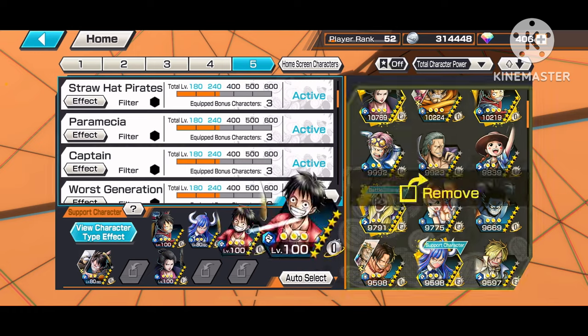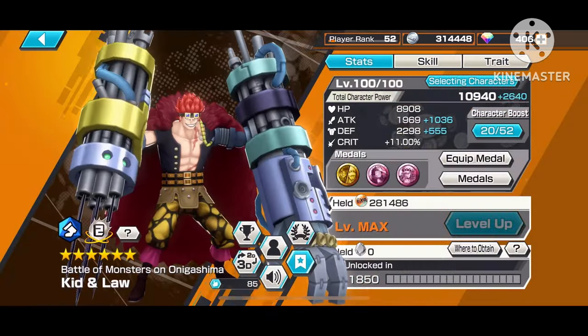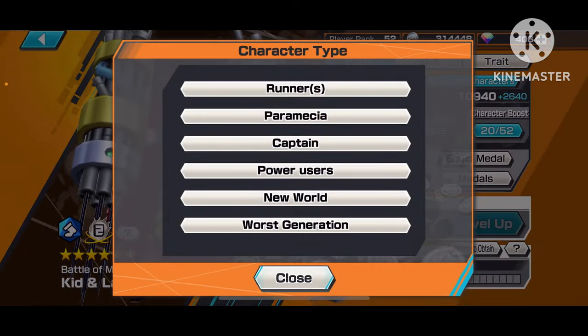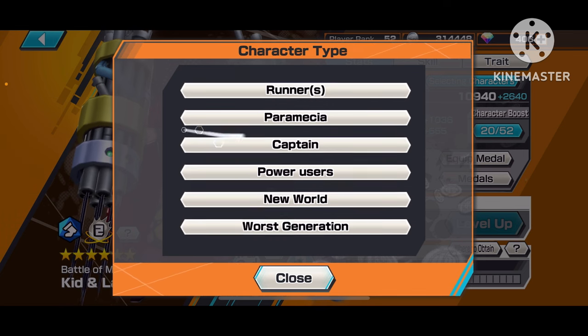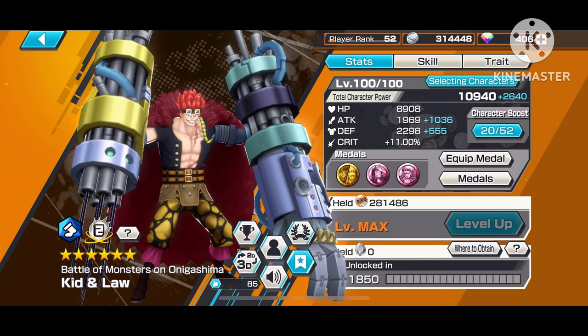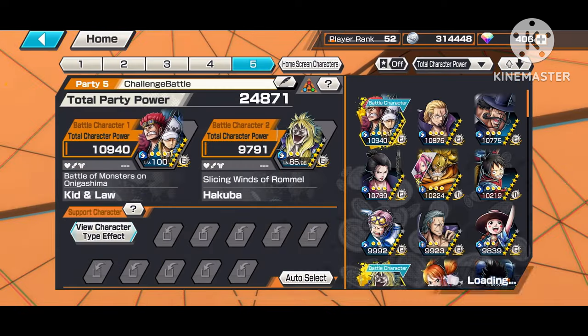You're probably wondering how to know what tags a character has. It's simple — just tap the character's personal icon and it will pop up all the character tags they have. For example, Claw has the Runner, Paramecia, Captain, Power Users, New World, and Worst Generation tags. So if I want those support tags, I put these characters in the support slots and it will activate at least one of those tags, helping fill the bar.